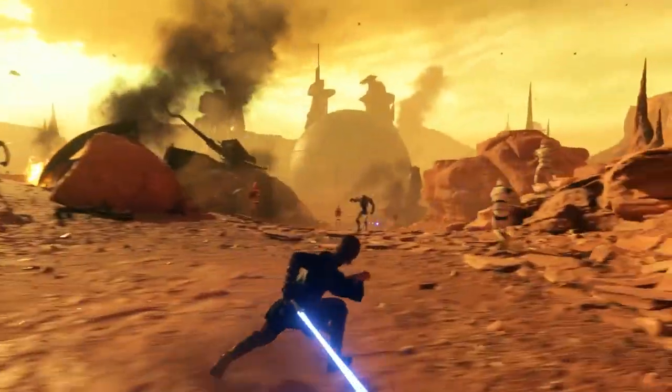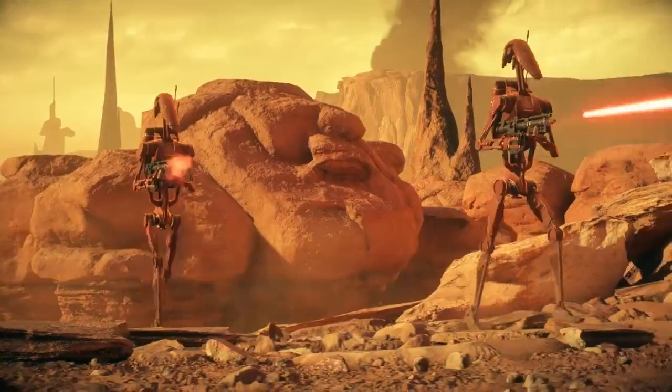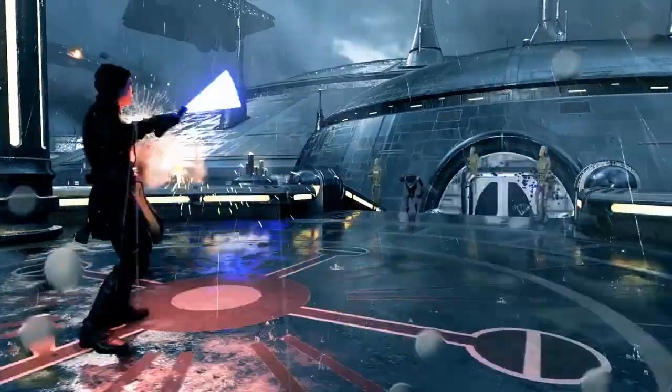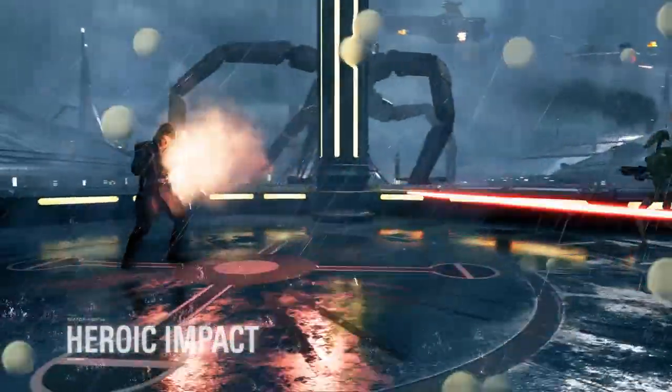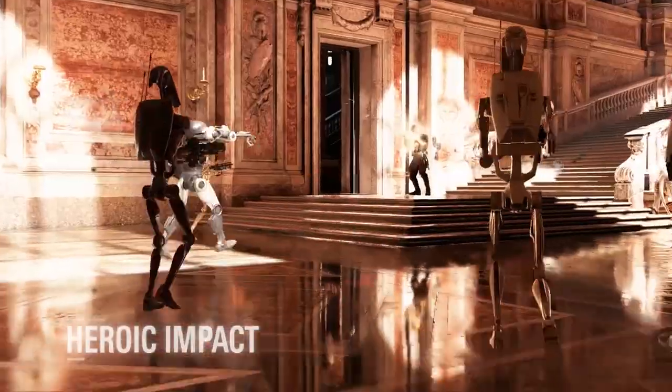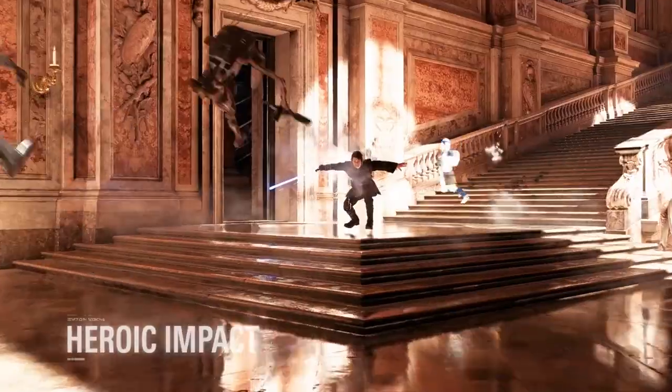While preparing to deliver his Heroic Impact, Anakin is able to absorb a lot more damage. In fact, any incoming attacks will make this ability even stronger while it's being built up. When released, Anakin will send all surrounding opponents flying with a 360 degree force push.